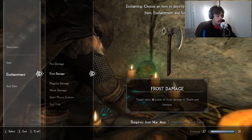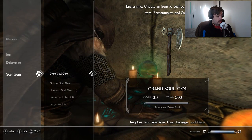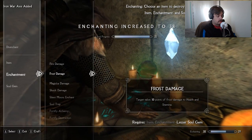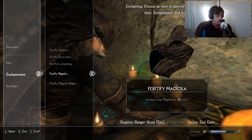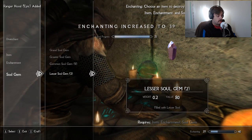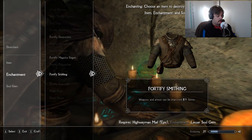Let's enchant an iron pickaxe — or an iron waraxe — with frost damage. We'll use a petty soul gem. Rangerhood, let's fortify lockpicking. Highwayman mail, let's fortify.